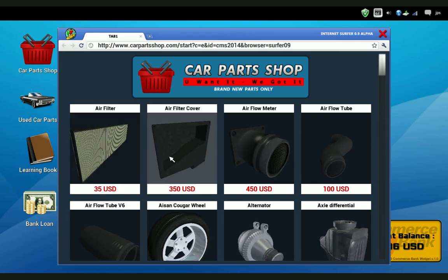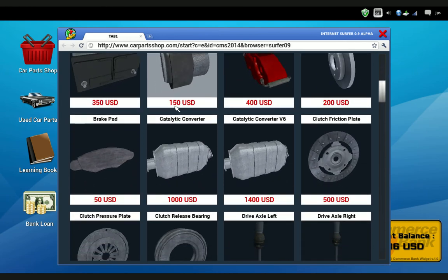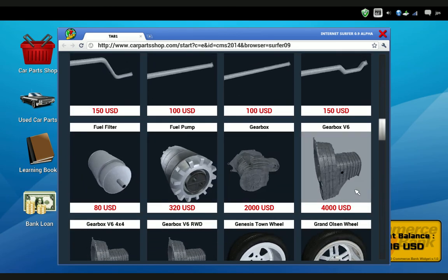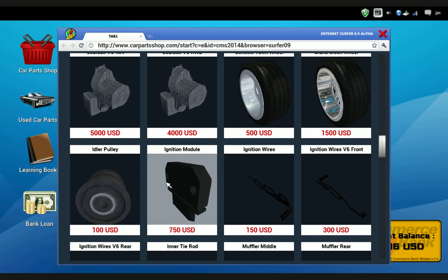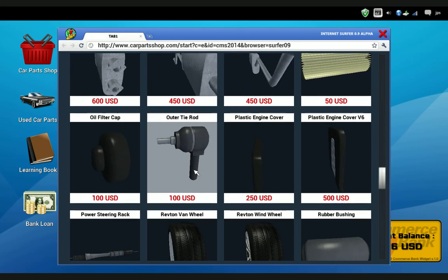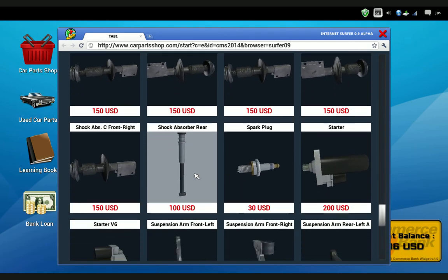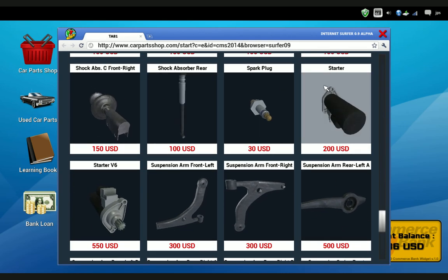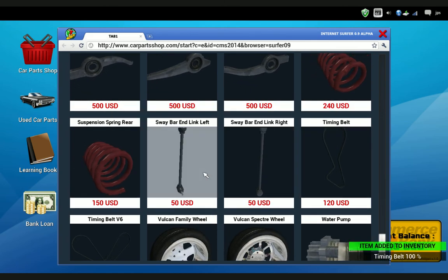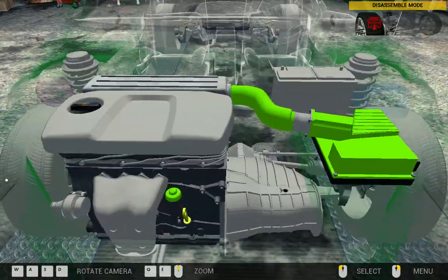Just say that one, that one, and that one. None of this yet. Fuel pump — don't need it. Gearbox, gearboxes — there's so many gearboxes. Idle pulley — yes I need that. What else did I need? Serpentine belt — got it. Shocks. Starter V6 — there's like no difference between the V6 and that. Sway bars — no. Timing belts — yes! Okay. I think I'm going to need more parts than that but let's go see and check. There, perfect.